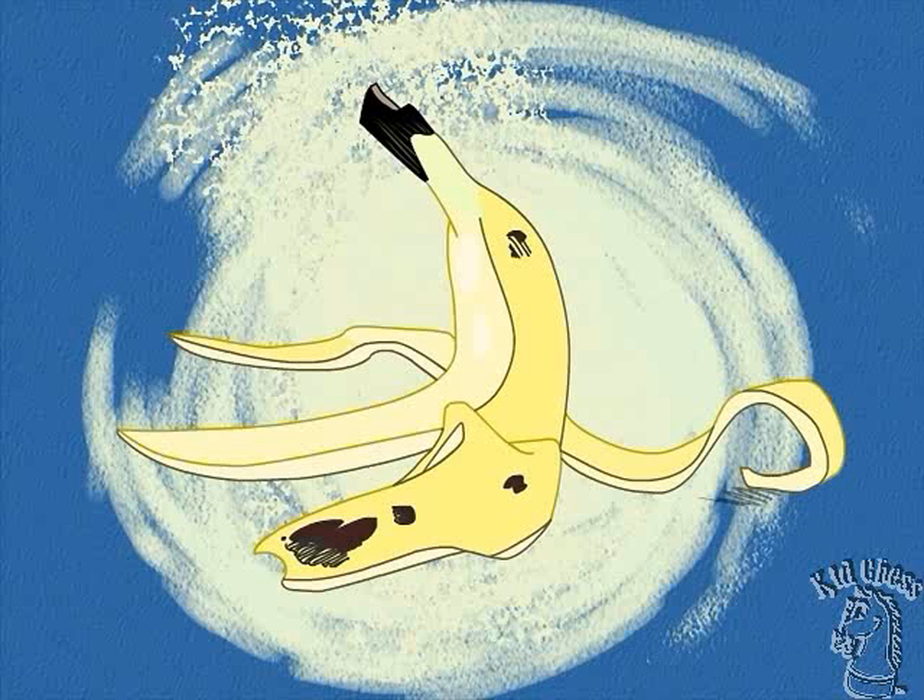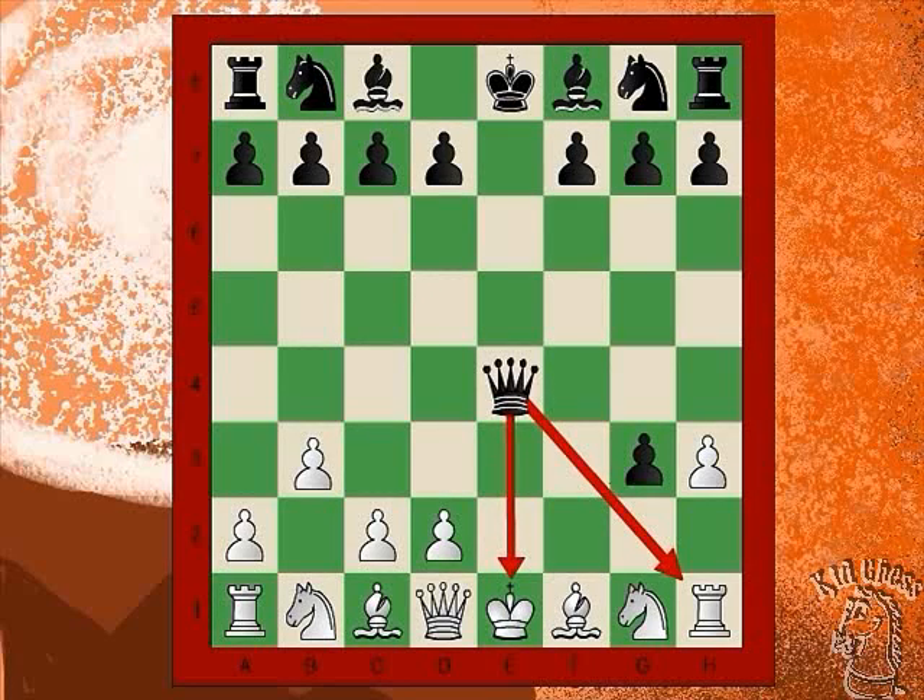Congratulations, you just won a banana peel. A banana peel. Don't worry, Josh. It's a great move because it forks the king and the rook. But there's just one small problem: White can make one move to save the rook and pin your queen at the same time.